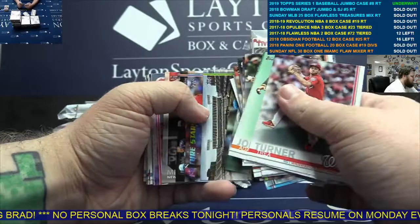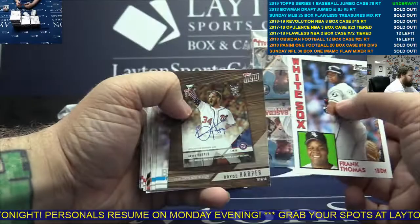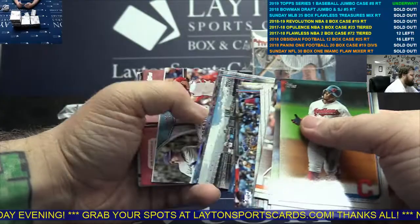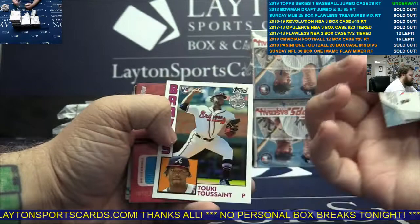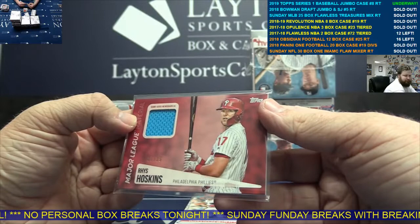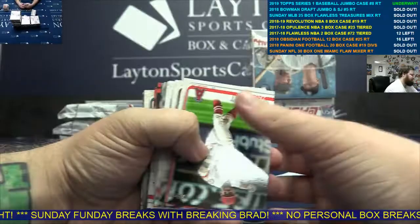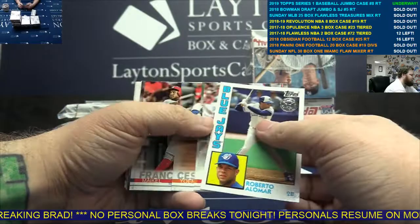Ryan Braun inserts. Mike Piazza silver, Ryan Zimmerman Nationals, Bryce Harper insert, base. Silver Sonny Gray. Player insert. Rhys Hoskins jersey card to 25 for the Phillies. There you go. Blackburn, Ortiz silver, Jose Urena, Alomar insert, more base.